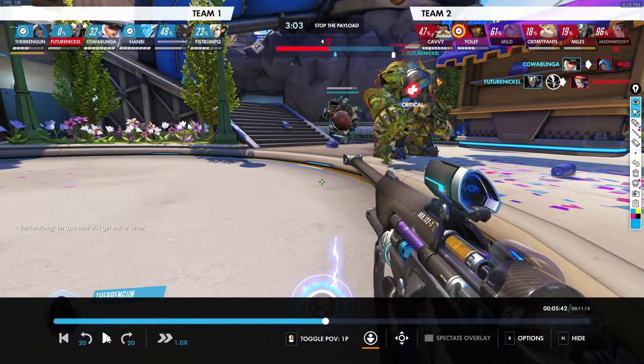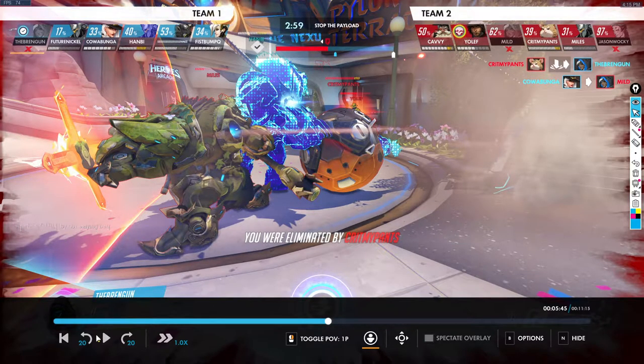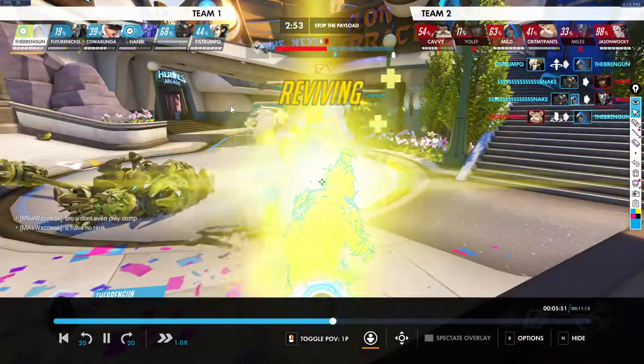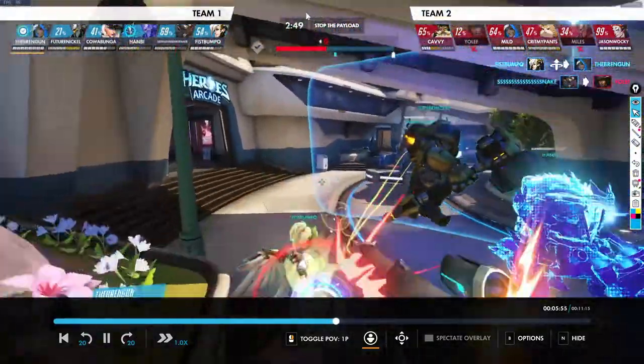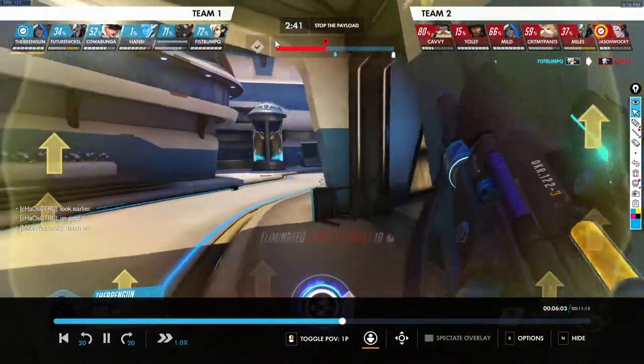Rein pins — right there when you see that big red critical box is when I would nano your Rein, even though you are two up, just to secure the fight. The Rein has so much HP, the Ball has so much HP, the McCree has Dead Eye, and the Torb is very healthy — they can easily clean up this fight if they use their ult correctly. I probably would nano here just to keep him up. Nice sleep on the Rein — you get swung on because a teammate woke him up, but you get rezzed. You're the one that's probably going to kill that Torb turret on this team.